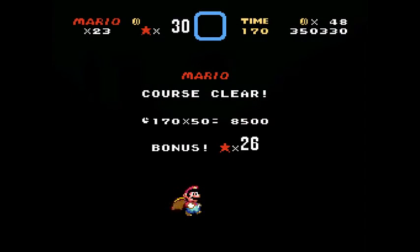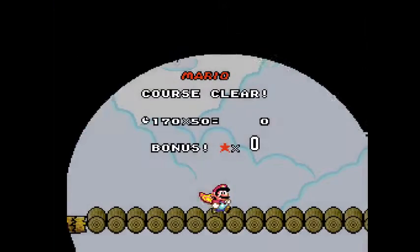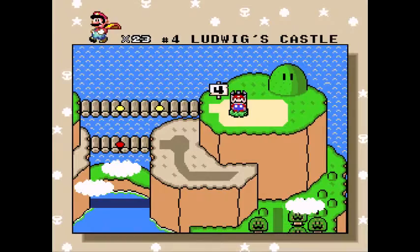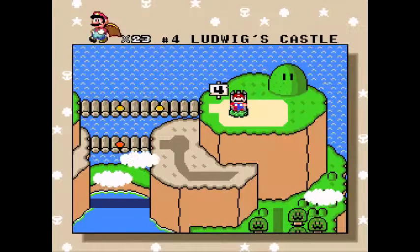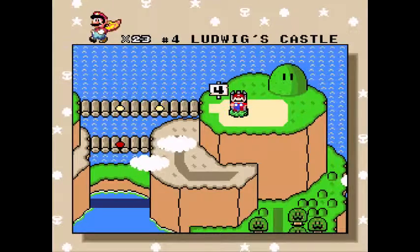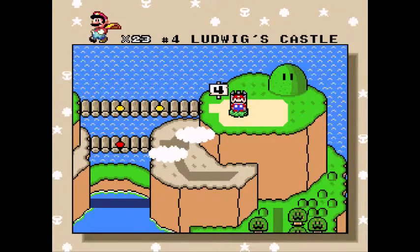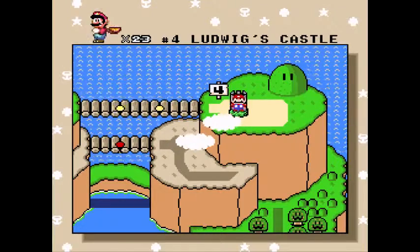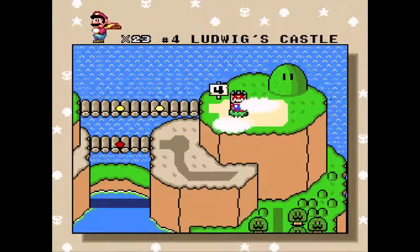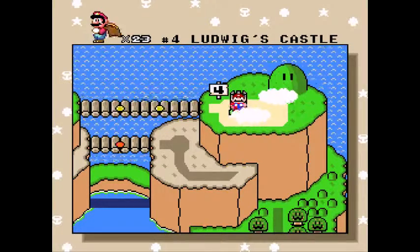I think I'm going to call it quits here. This may be a short episode — I'm just going off of my circadian rhythm, trying to estimate a good 15 minutes here. So in the next part, we will take care of Ludwig's Castle. I'll go backwards, probably do that bridge area down there, and maybe that ghost house if I figure out whether it has a secret exit or not. Because I know there's like one or two ghost houses that don't actually have secret exits in this game, but I could be wrong on that. Anyway, thank you for watching, and farewell.